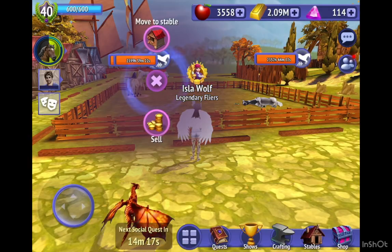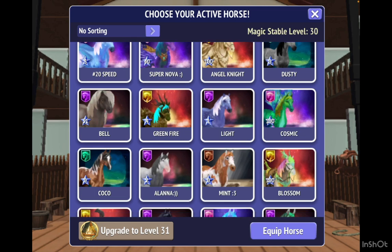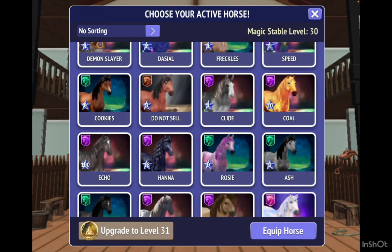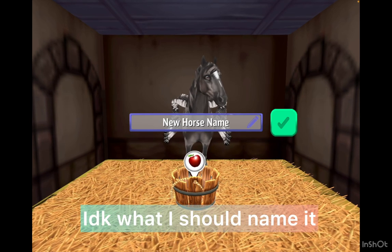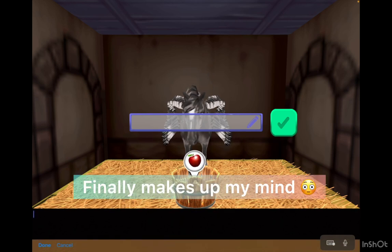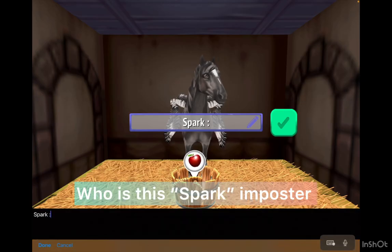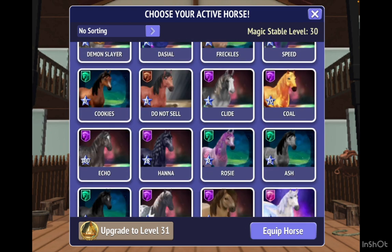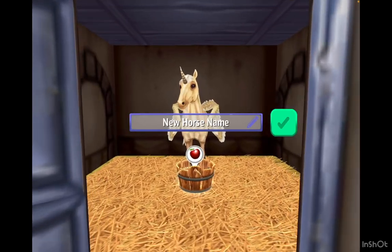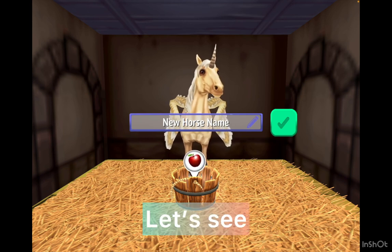Okay, let's move into my stable. What would be a good name for these? I don't know. What should I name them? So I have this horse. I don't know what I should name them. Gold. Let's see. What's the name of gold?